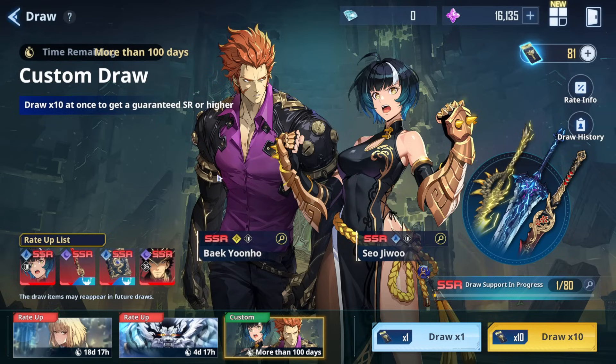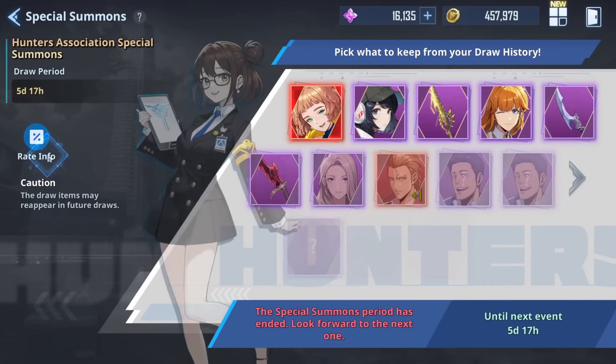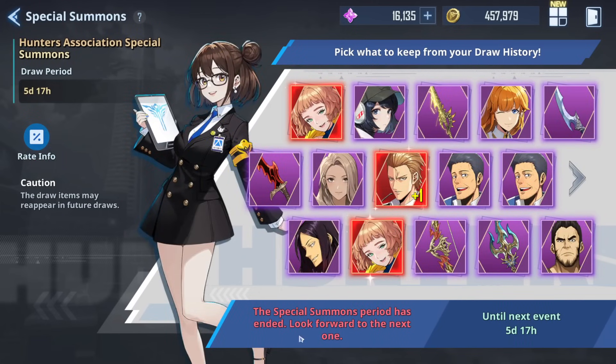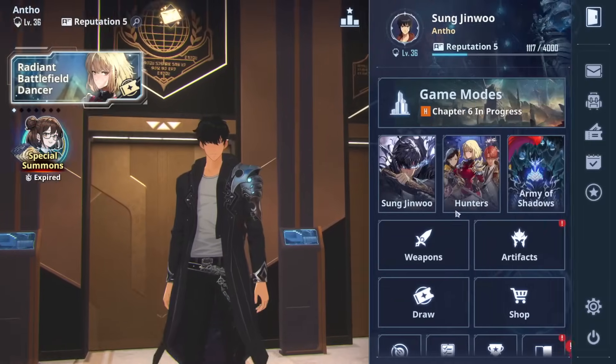When it comes to the special summon — mine has expired, so let's take a look at what happens. The special summon period has ended; look forward to the next one happening in five days and 17 hours. In case any of you players were confused and thinking you get one for free — you do not. I still saw a comment saying the special summon is free and you just wait a couple of days; that is not the case. This is 100% pay-to-win — there is no freebie. The only free thing you get is free summon animations. Outside of that, you are not getting any of these summons unless you pay for the $10 bundle or the $21.99 bundle.